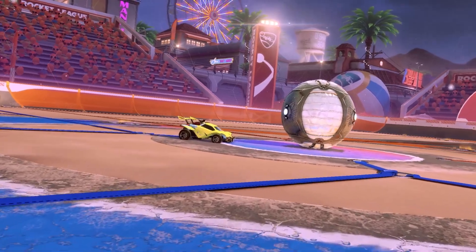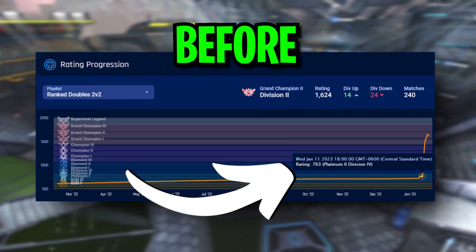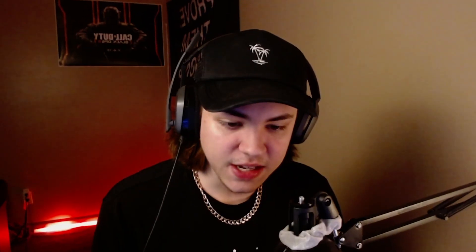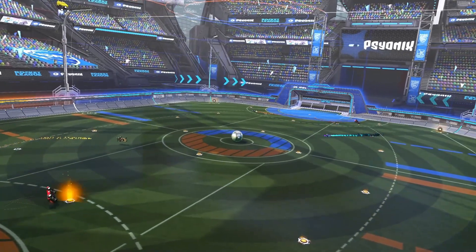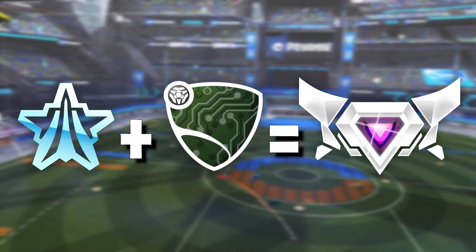I ended up looking up the stats of the first bot I played. On January 11th he was in Platinum, as he had been for the past 9 months. Fast forward 5 days later and all of a sudden he's in Grand Champion 2. Looking at his 1v1 rank, he was Plat 1 on January 8th and ended up in Champ 3 just 9 days later. This is probably the best way to tell if you went up against a hacker, because it's most likely lower-ranked players coding these bots to carry themselves.